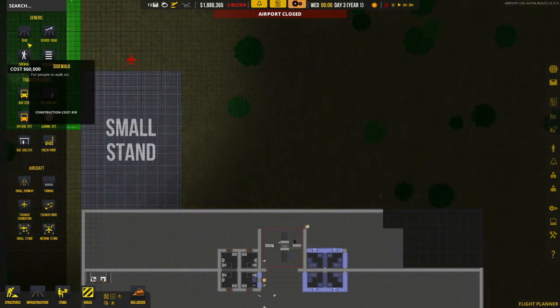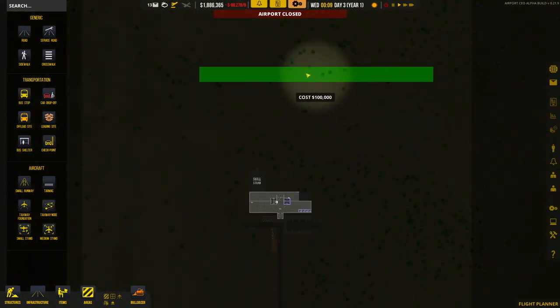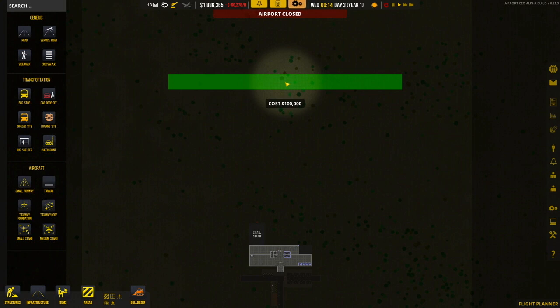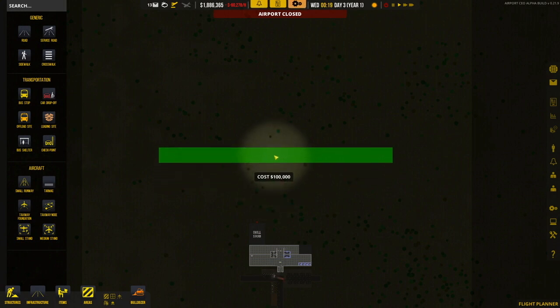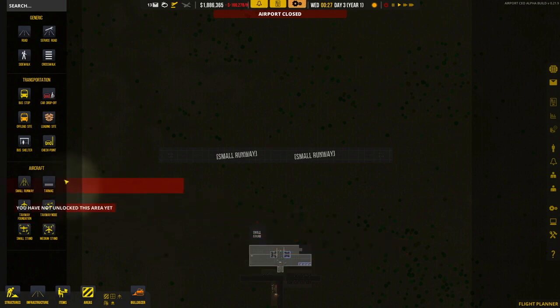I'll start with just one stand for now because we still have a runway to build. Should we put it way out in the boonies, or more centrally so we can build the airport around it? I don't want it to be too terribly far away from the terminal itself, just because of taxiway time. I'll go ahead and put it there — it's only a small runway, so no big deal.